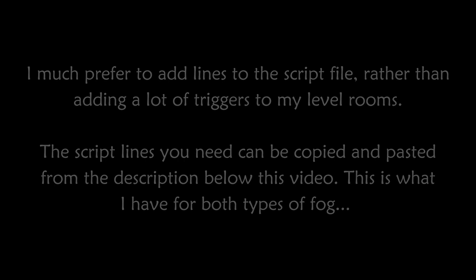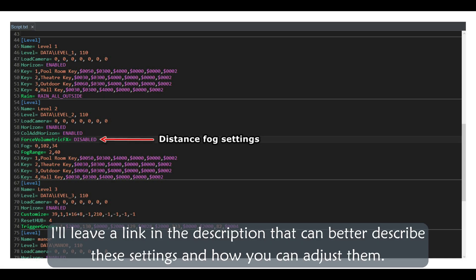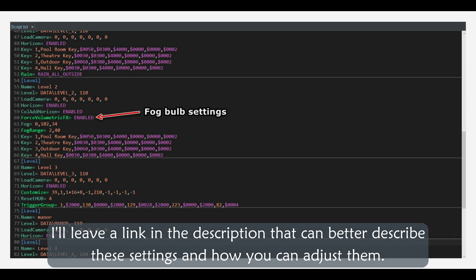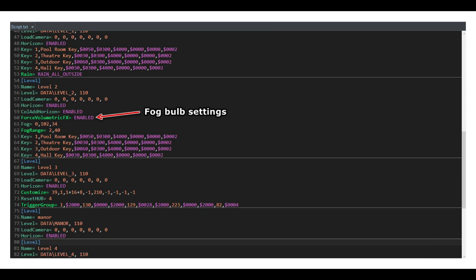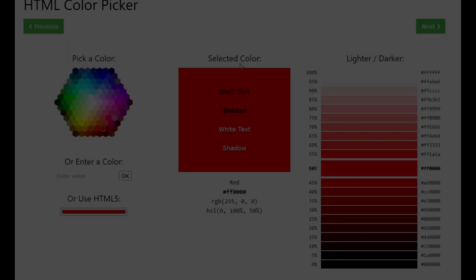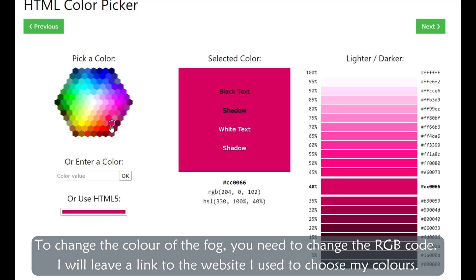This is what I have for both types of fog. I'll leave a link in the description that can better describe these settings and how you can adjust them. To change the color of the fog you need to change the RGB code. I will leave a link to the website I used to choose my colors.